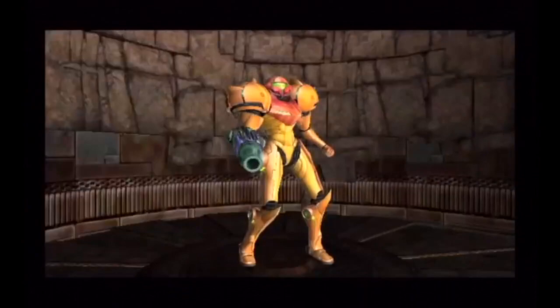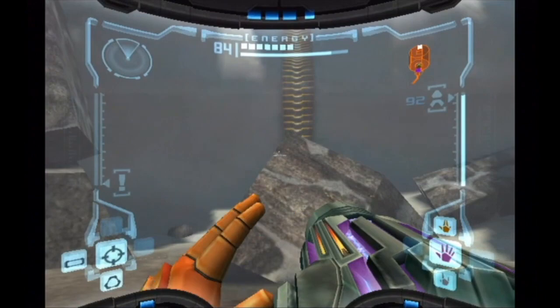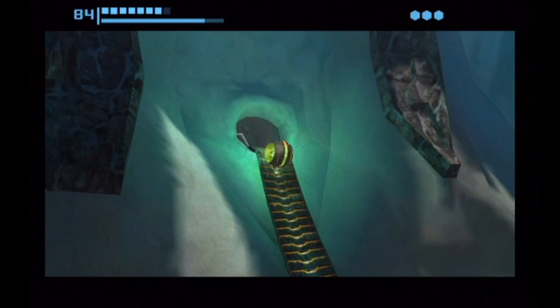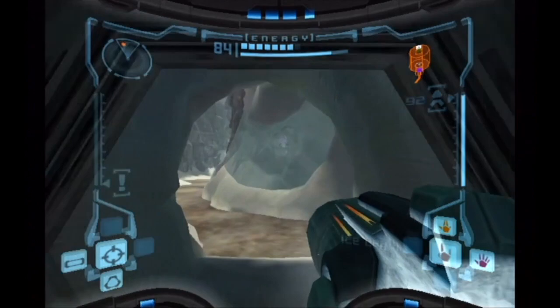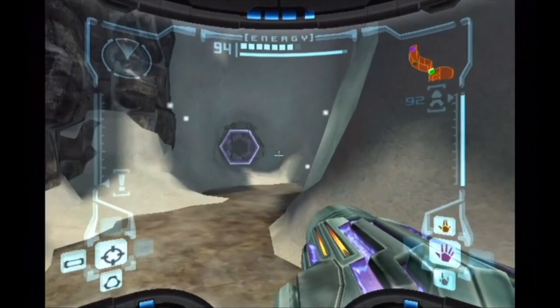Here's where we were intending to go. This elevator will take us to a new area in Fendrana Drifts. Here we are — this will look really familiar. This was after we fought Thardis, and I pointed out this magnetic track. Now let's use it. And here's why we couldn't get past here — of course because we didn't have the Ice Beam. This whole area blew my mind when I first played this game. This whole new area of Fendrana opened up, and the crazy music kicked in. It was awesome.